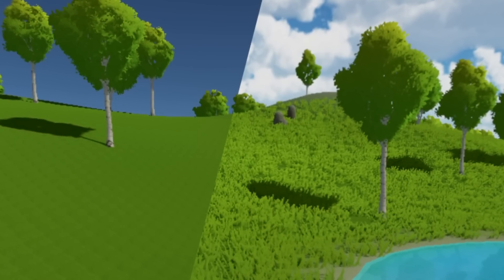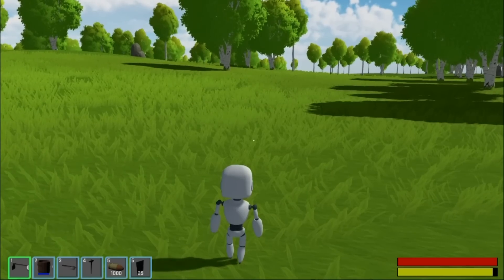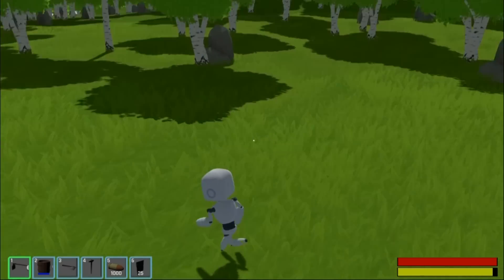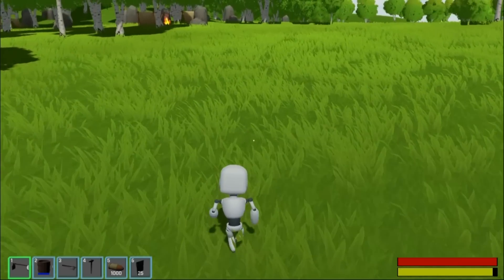I've already spent plenty of time talking about the grass, but there were a few more improvements I wanted to make. I decided that I should remove all the shadows that the grass casts because it takes a lot of performance to calculate them all. I'm not sure if this really looks better, but it's growing on me.